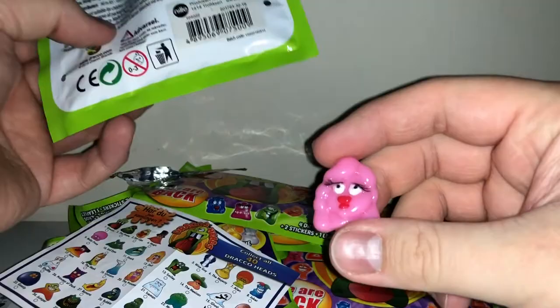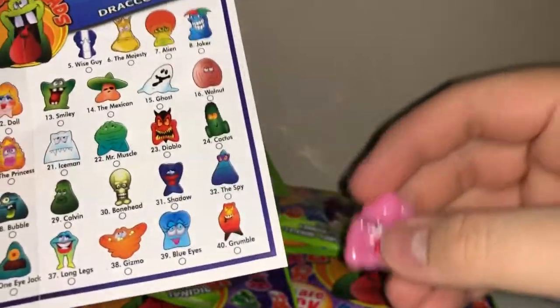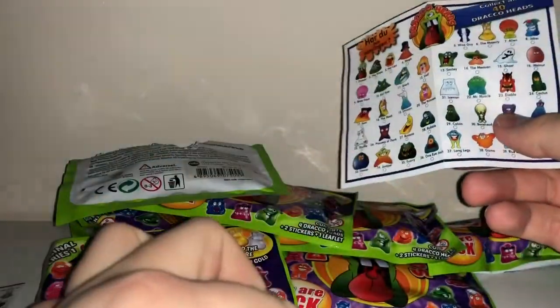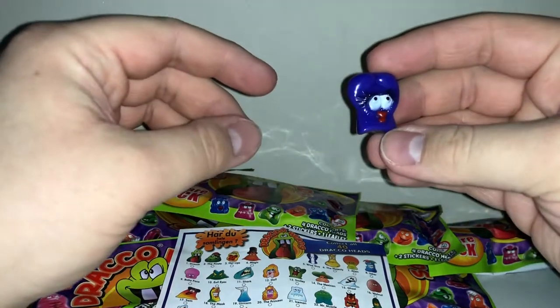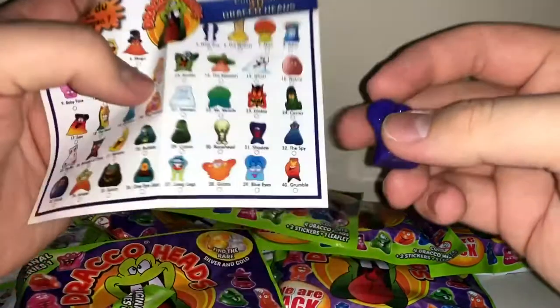Then we have this one which is the colored-in version and she looks nothing like the image on the checklist. Neither does Diablo, to be fair. They might actually exist in different colors as well, I'm actually not sure — I guess we'll find out. And we have this one — blue eyes. Let's open another pack real quick.